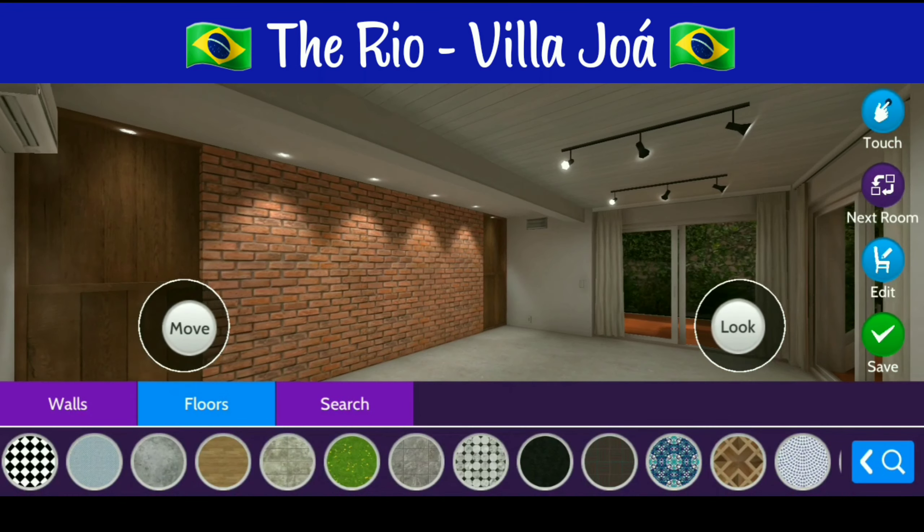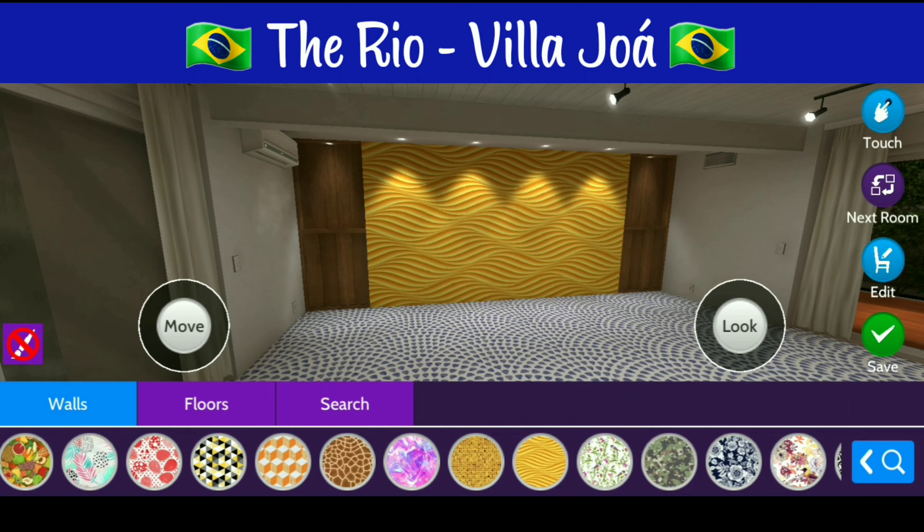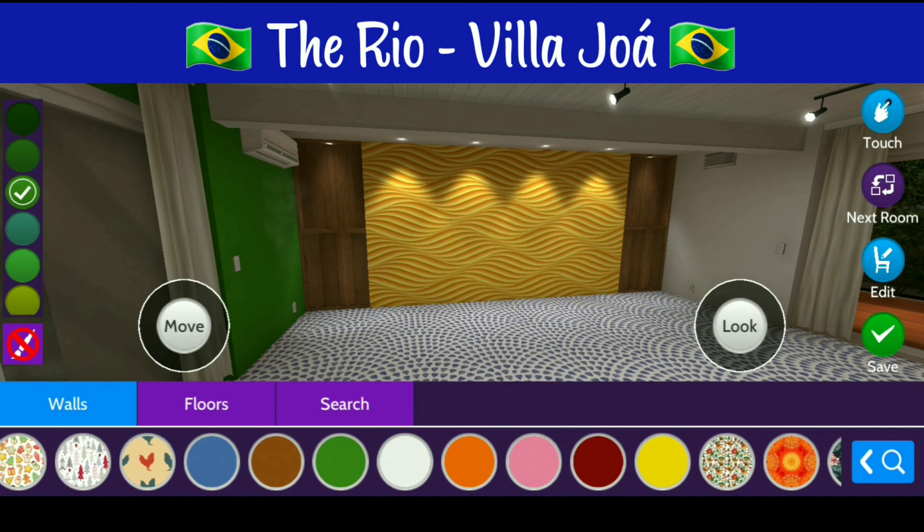So let's go ahead and get started with the walls and the floors. I'm going to go ahead and add the tile that's actually inspired by the Copacabana sidewalk and wallpaper in the colors of the Brazilian flag.